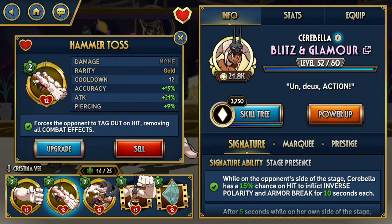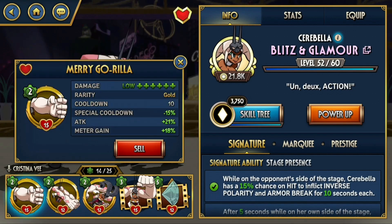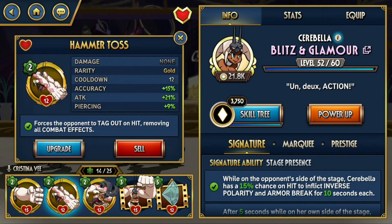Lastly is the tag out, Hammer Toss. Tag outs are usually optional, but with Cerebella there's actually an additional use. I mentioned that Merry Gorilla can sometimes whiff depending on the opponent you're facing, and Hammer Toss can really help you get into that range so that Merry Gorilla will connect.